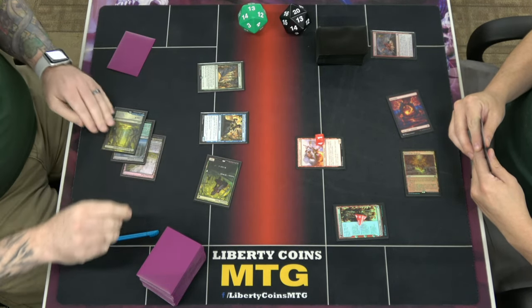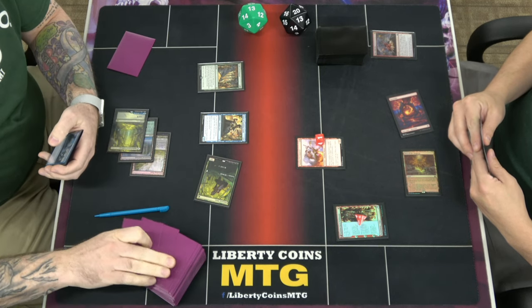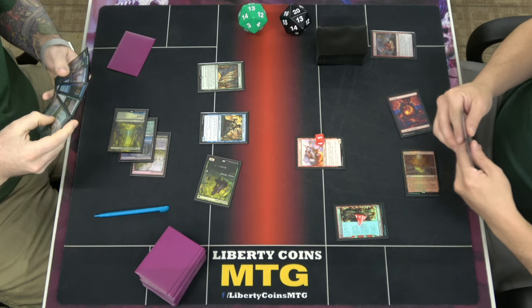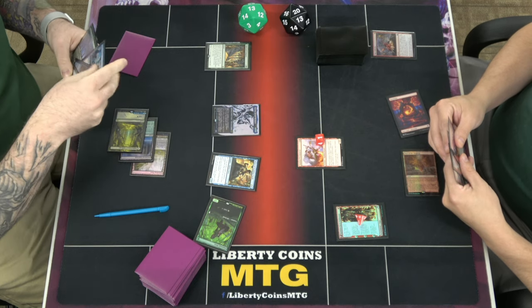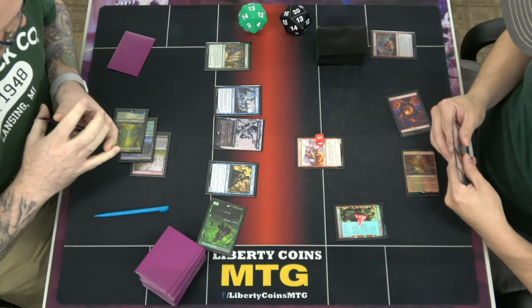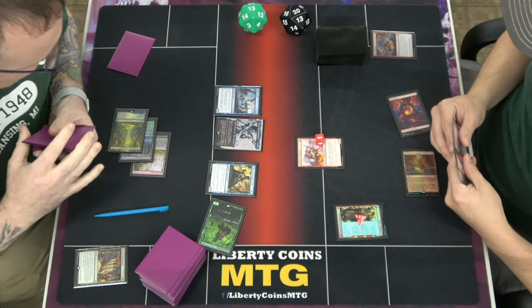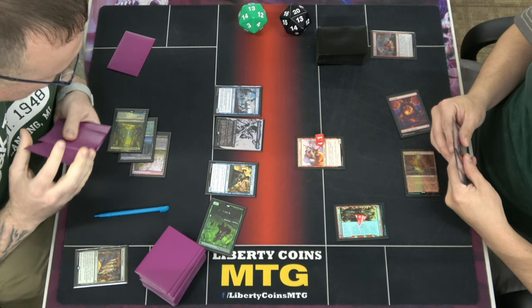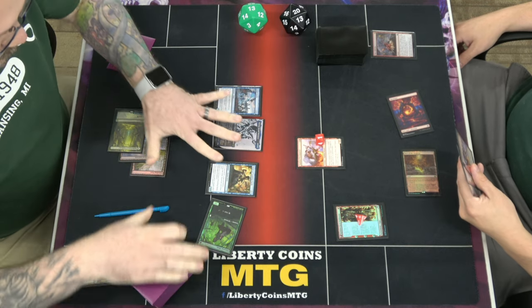End of your turn — Collected Company! Woohoo! Top six. Let's go with Unctus. Kelpie Guide? Okay. Combo time. I believe it's combo time. It is combo time. I think I can do the combo now.